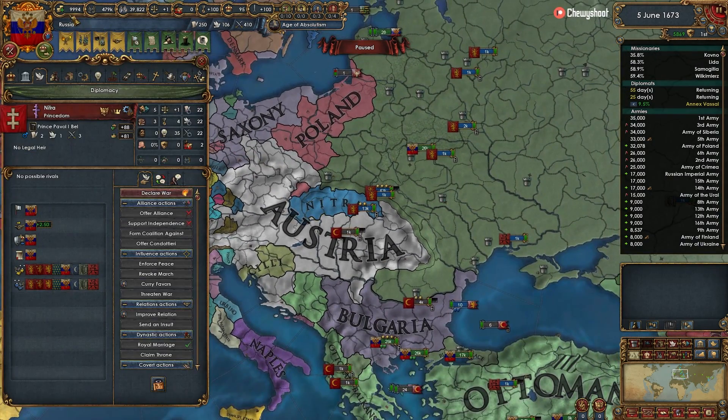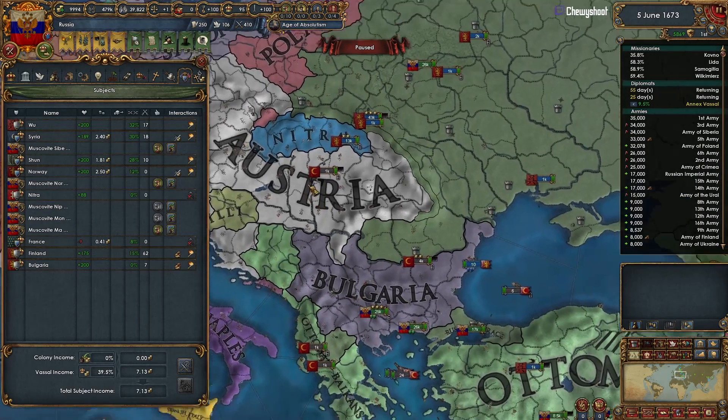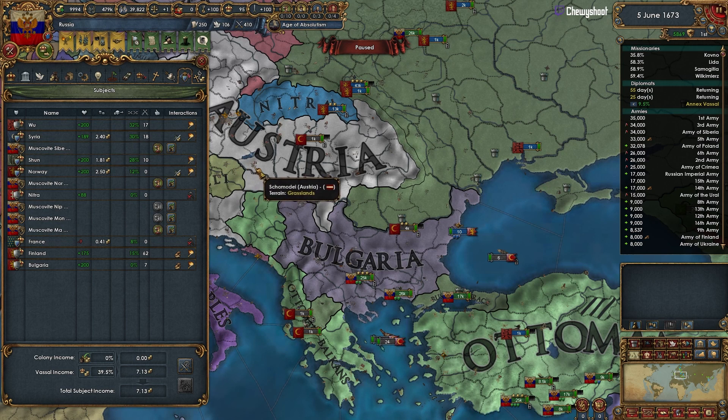We're going to do some subsidies for these vassals because we are very rich right now — especially the marches that are going to be fielding an army. Essentially what that does is it allows us to field a larger army without actually doing any micro for it.